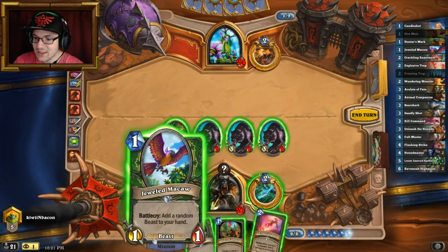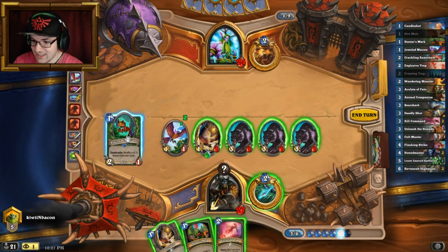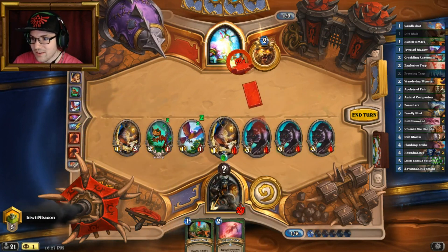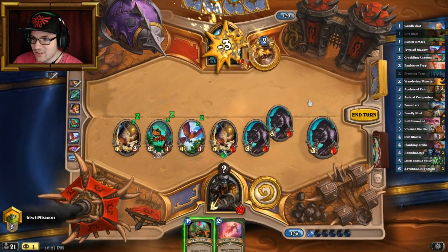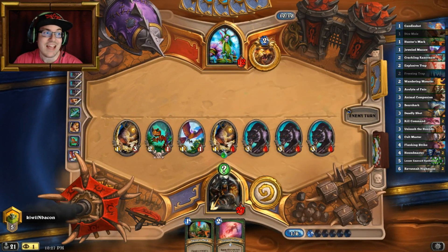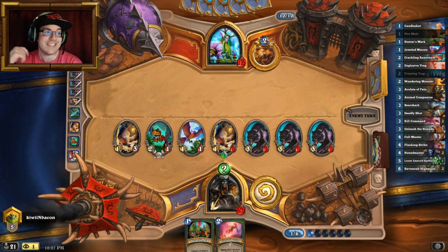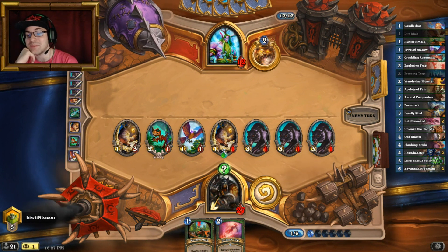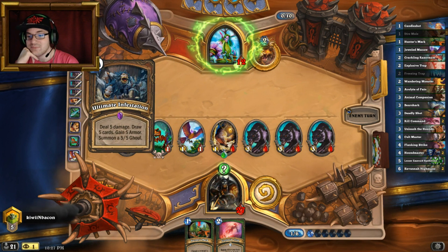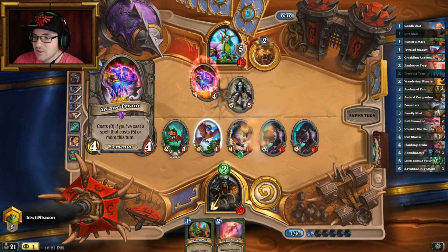Jeweled Macaw gets us a Hatchling, gets us a Mole. Hero power — we're just gonna go straight through. He doesn't run any more Swipes so that Boar is the pain of his existence right now; he must be really pissed. Is he dead? No, he's not dead — close, but not dead.